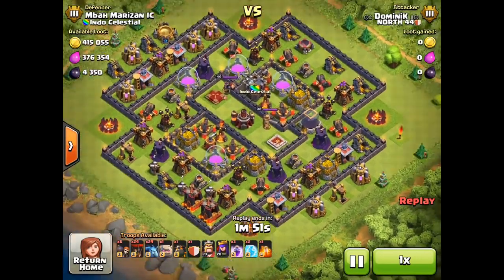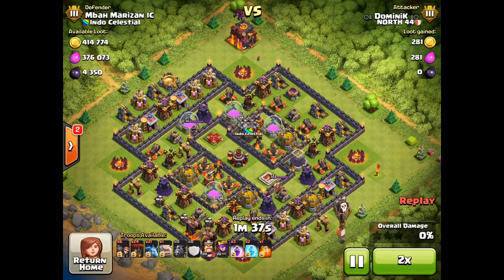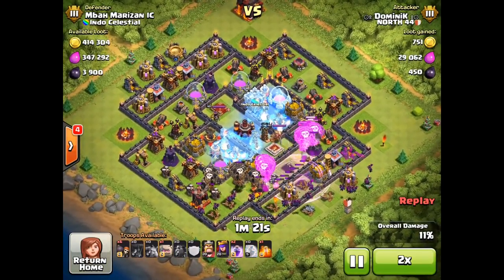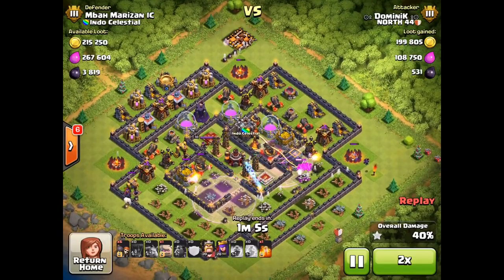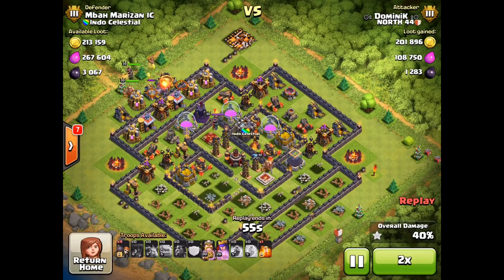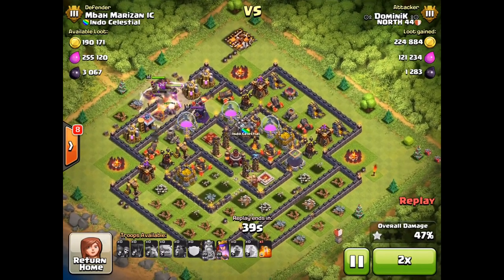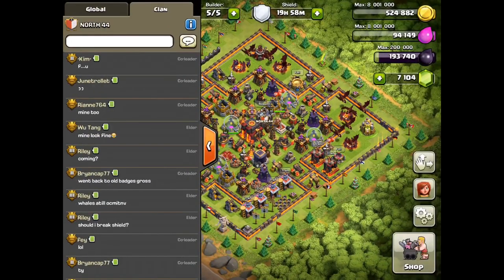Everyone is already attacking — plus 9, plus 19 cups. I can see clanmates are already in and attacking. Let's watch a replay: Dominic's first attack for 19 cups is a town hall snipe. He's doing lava loon — it's a good attack, guaranteeing a one-star while going for two. Within the first five minutes you find the whale, but after that the clouds get really thick and the window for that whale dash is over. He barely gets 50% for the two-star, but good effort, plus 19 cups.